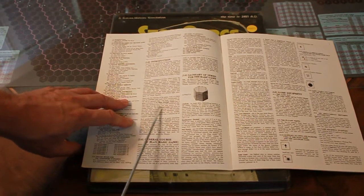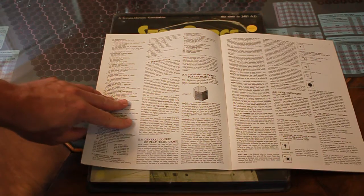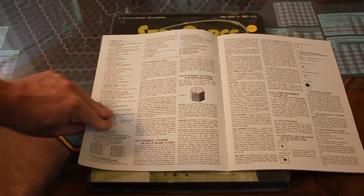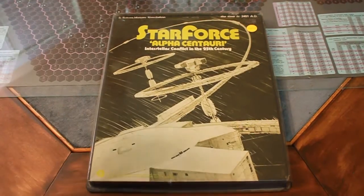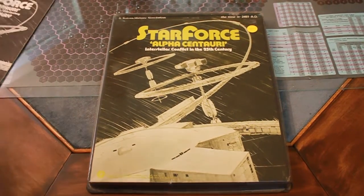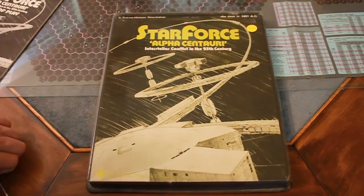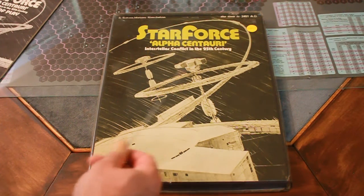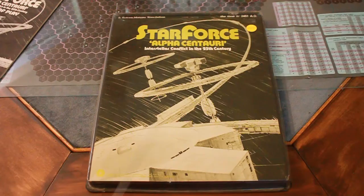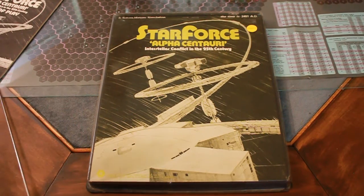There's a basic strategic game and an advanced game that has detailed tactics as well. It's a flat tray box — this is related to Outreach and also Star Soldier, and there's one version where all three come in a box, which is nice. I have them in the individual trays.